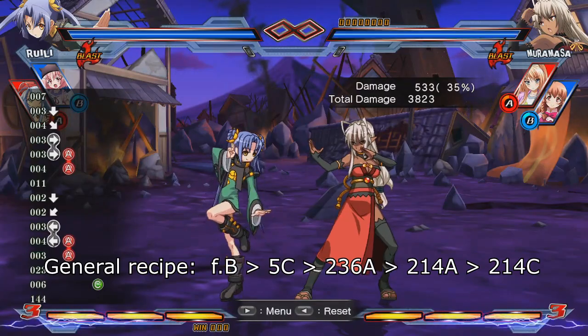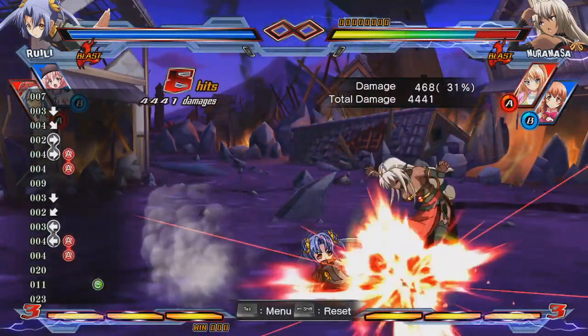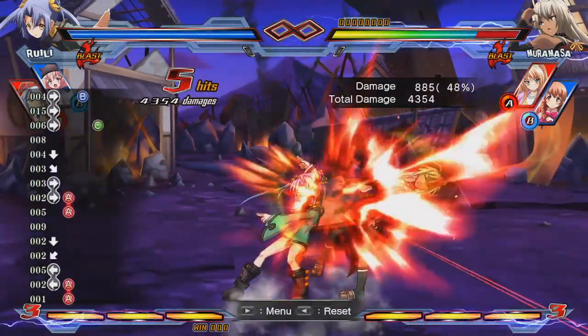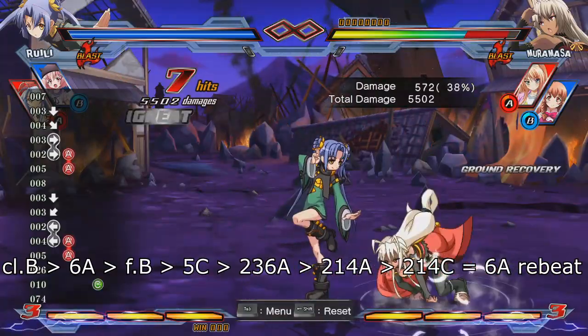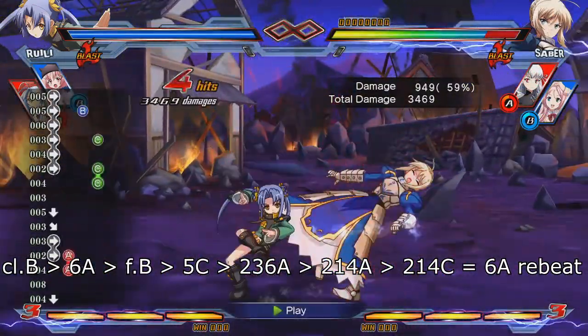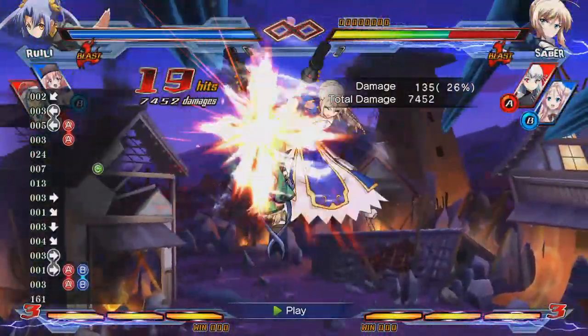How you reach that ender depends on several factors. If you're close to the opponent, you can start off with 5A, but I personally prefer to use close B as my starter, as it leads to more damage since you can re-beat into 6A after close B. As such, I simply refer to the combo of close B, 6A, far B, 5C, 236A, 214A, 214C as the 6A re-beat. This works as both your bread-and-butter combo as well as your universal punish combo after a DP.